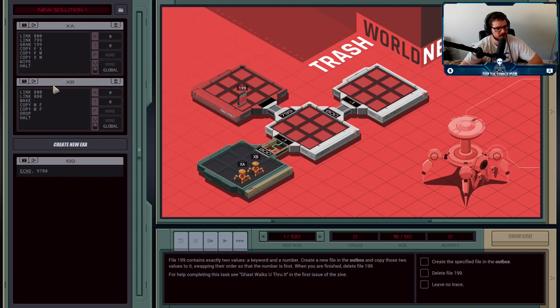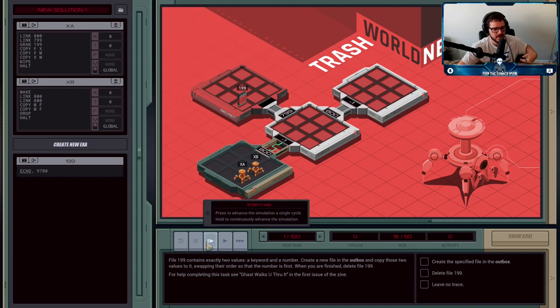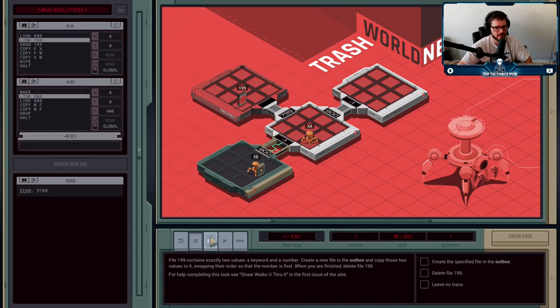Because both agents start with LINK 800, you'll see a waiting mechanism — only one execution agent can cross a link at a time, and it's randomly chosen which one goes first. So it could be XA first or XB first. This shows that if I tell XB to call MAKE beforehand, he'll wait for XA to cross without losing any time — ending up in the same spot. That actually ends up as a net positive, because now XB is making a file while XA takes its turn to cross, and XB crosses afterward.